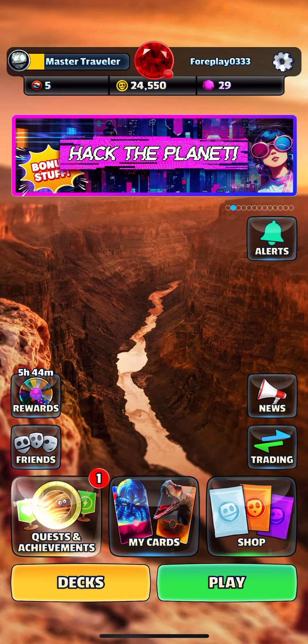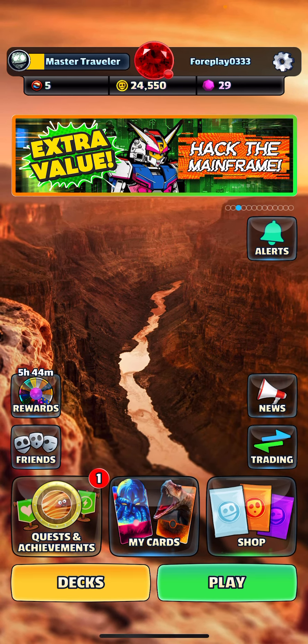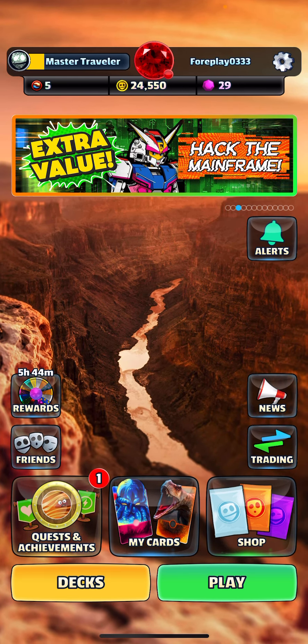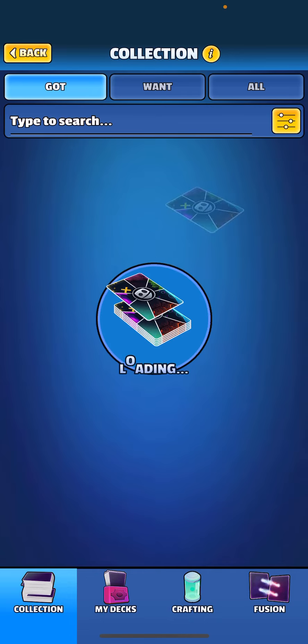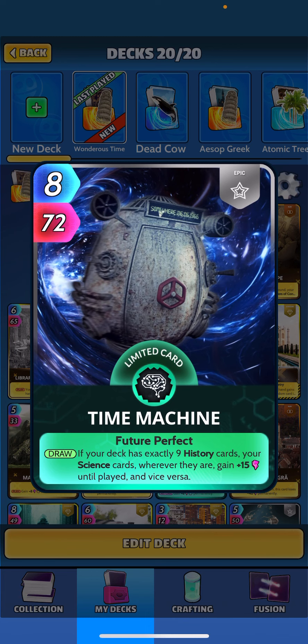What's going on guys, we are back tonight with another video. We are going to check out one of the new cards — the Time Machine. I saw that card and immediately had to get it, it just looked awesome. It's an eight drop, you get 72 power, and it says when drawn, if your deck has exactly nine history and nine science cards wherever they are, they gain plus 15 until played.